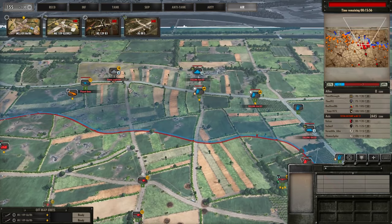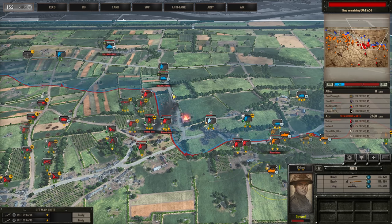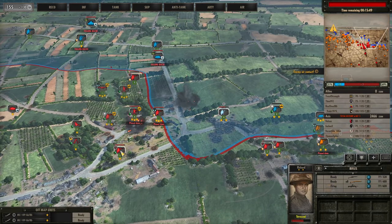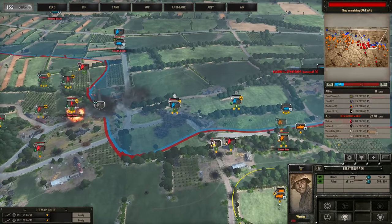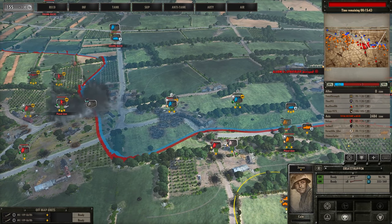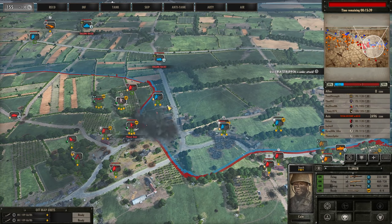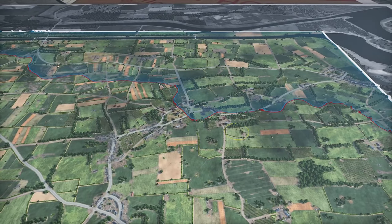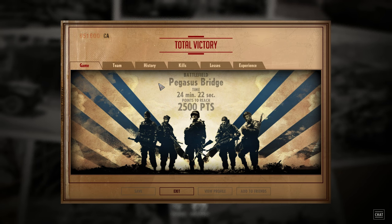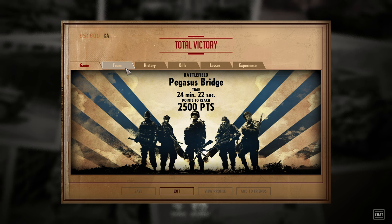Some more off-map is coming in on top of us - that's not very nice. And that's job done. There we have it - 24 minutes and 22 seconds, victory for the 91st Luftlander.